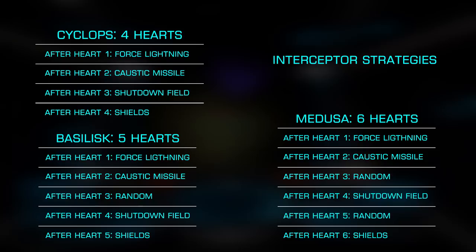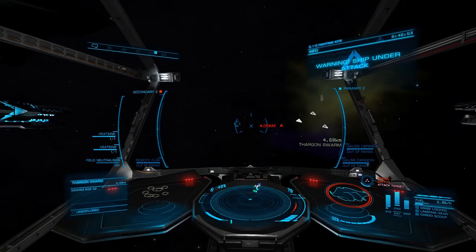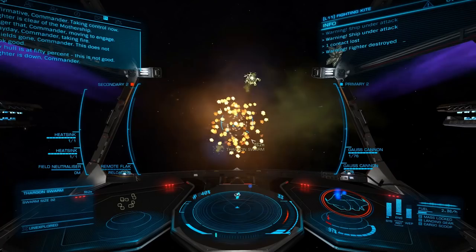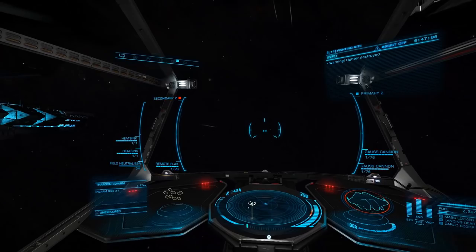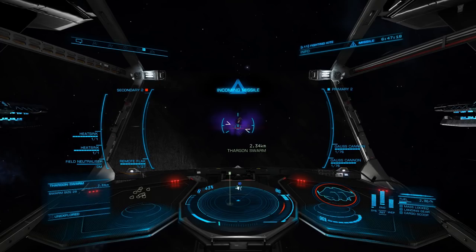While the projectiles fired by the interceptor are very powerful, so is the attack from the Thargon swarm. It is possible to just tank the fire from the swarm, but it's generally a far better idea to engage it using your Flak Launcher. This is used in a different way to other weapons — once it's fired, you'll hold the trigger with the projectile exploding when you release the trigger. As it approaches the swarm, you'll see a visual indicator around the shot to show how close it is to the swarm, allowing you to explode the shell as close as possible, destroying several with each volley. Once you've destroyed the swarm, or enough that they are no longer a significant threat, it's time to return attention to the interceptor.